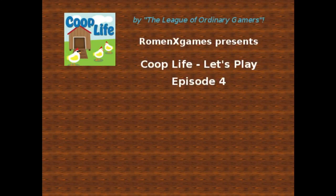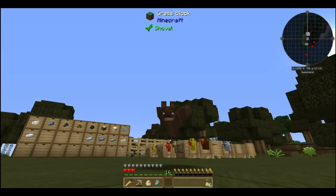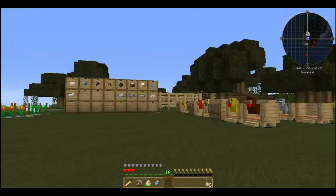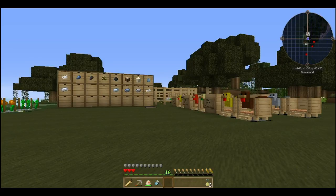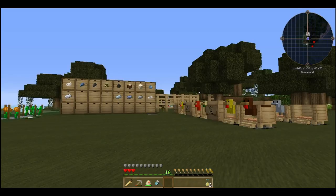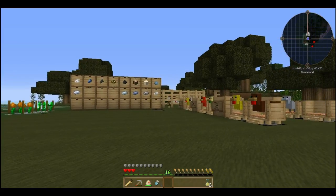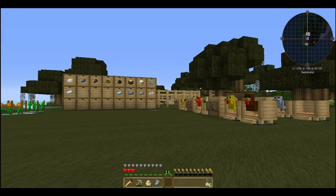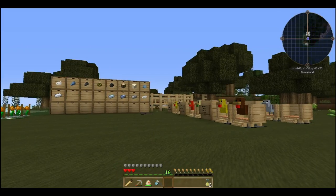Hello, this is Roman X and welcome to episode four of my let's play for Coop Life. Roman, your favorite little bat here — a cute little fellow. Anyway, not having a great morning so far. I had some transfer issues, and I finally redid parts and cobbled enough stuff together. I thought I could put an episode together, but when I went to do my video editing the audio on every single segment was garbled. I rebooted Windows and that seems to have fixed the problem.